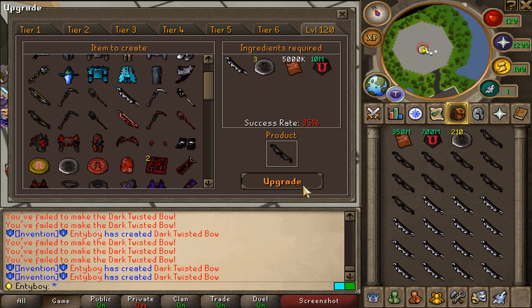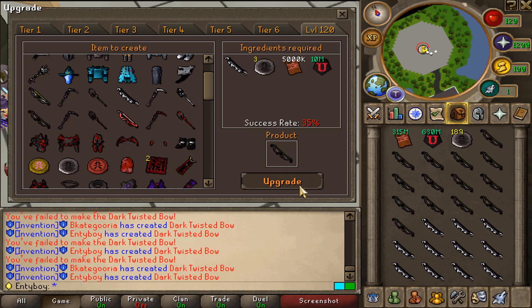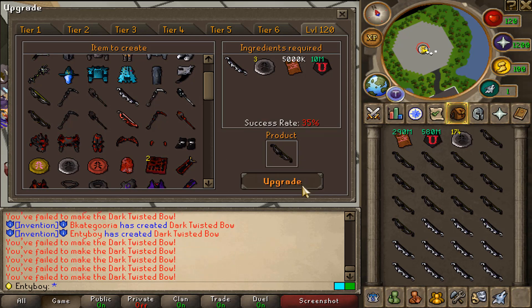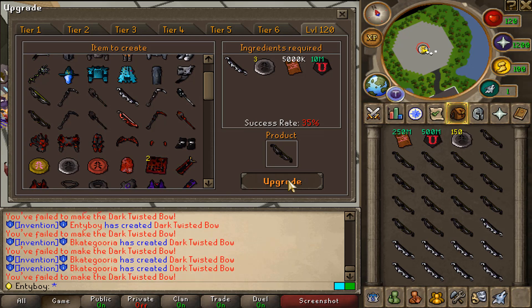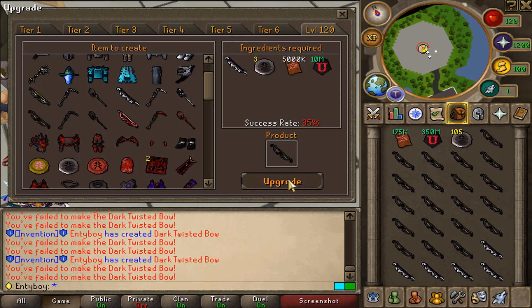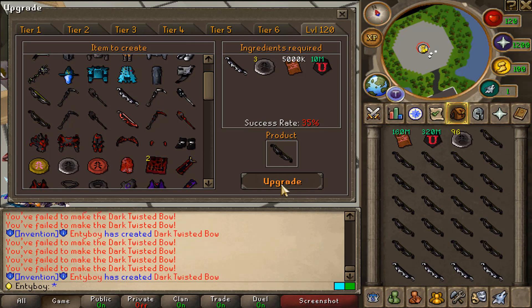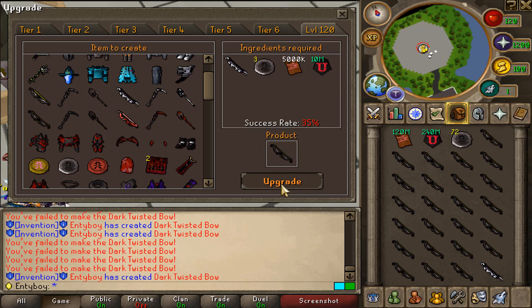It's actually not that easy to make the dark twisted pose — it's draining all your cash. It's like one in three to make a dark twisted pose; the success rate is super bad but it's not impossible. I've got only 102 dark attachments left and the inventory is looking absolutely POG.